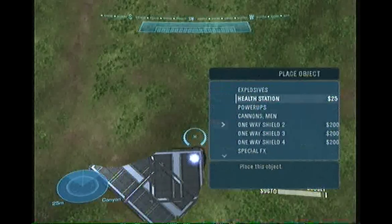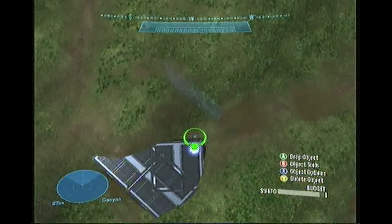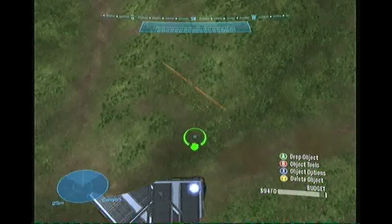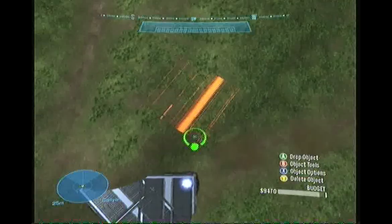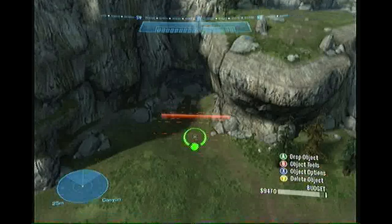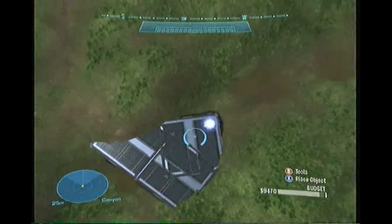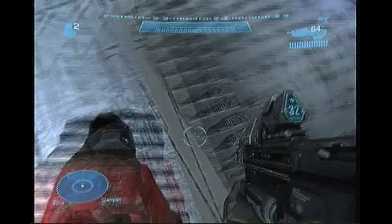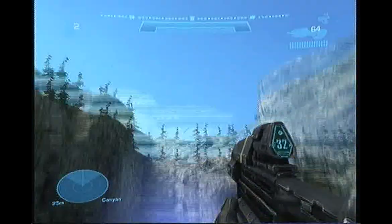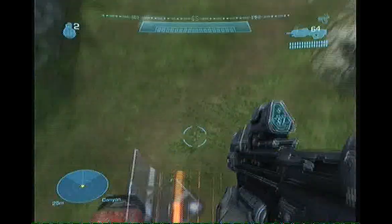Next, we're going to use one-way shields. Set the snap to 90. Depending on how you want to enter your lift, lift up a little bit so it's more over where you want it to be. Now go back down. Keep in mind when going in: do not hold forward if you want accurate results. Just walk into it and go straight up, then let go. Make sure you pass it.